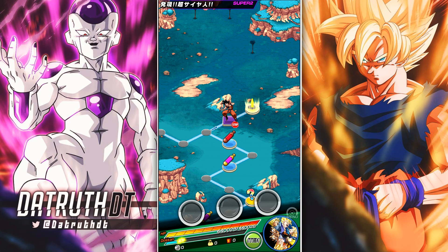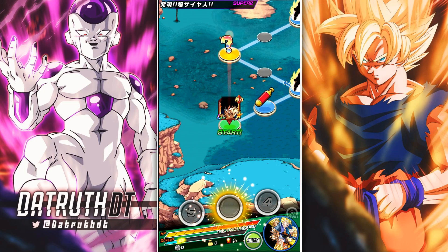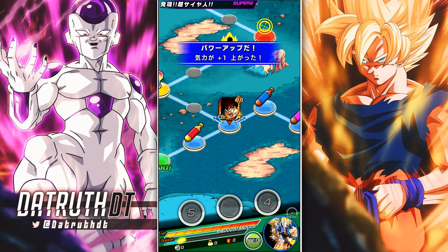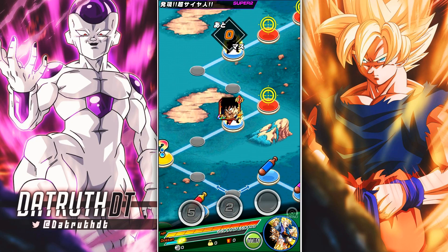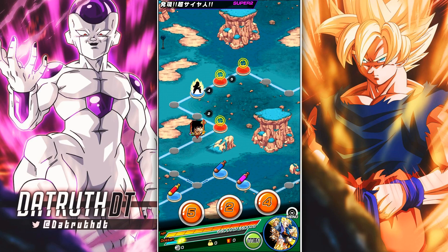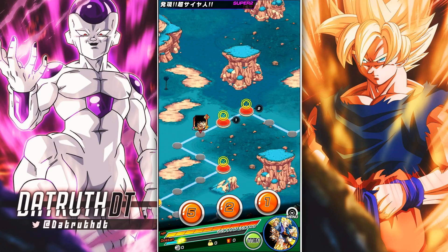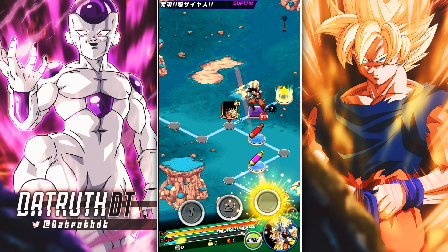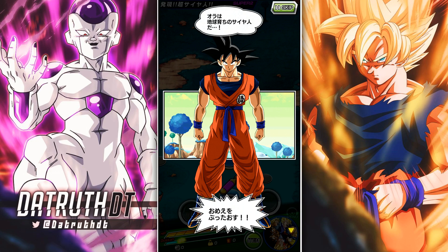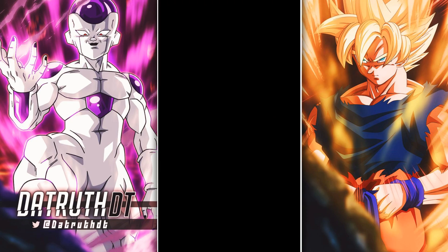We're hopping into another event, still rocking the Super Saiyan category team. I'm not really using any Namek Saga category units. The only one that would actually help Trunks is the Physical LR Ginyu — they give a 7,777 flat attack buff, which isn't great, but they do give three ki. Three ki for an LR of LR Trunks's caliber is always going to be good.